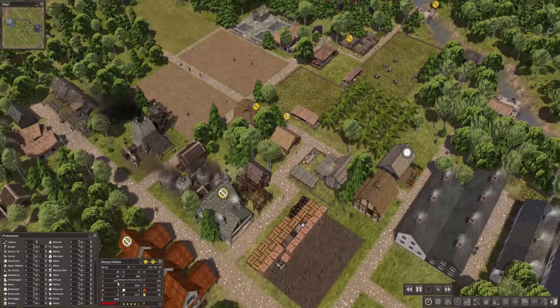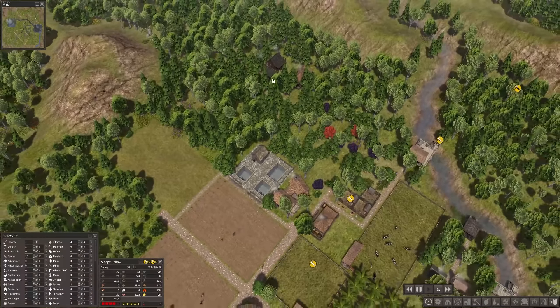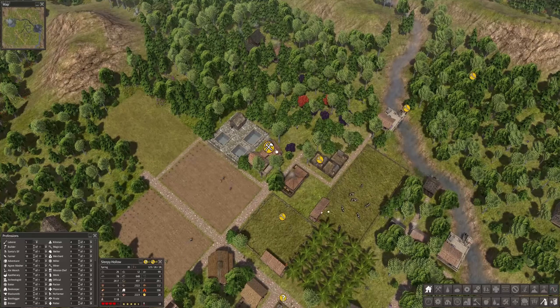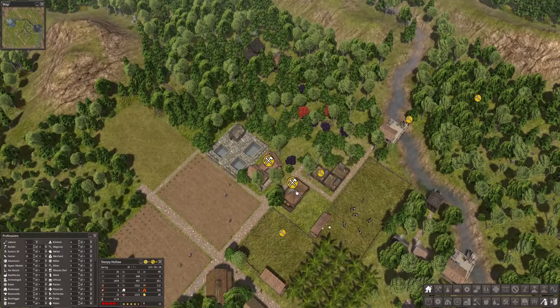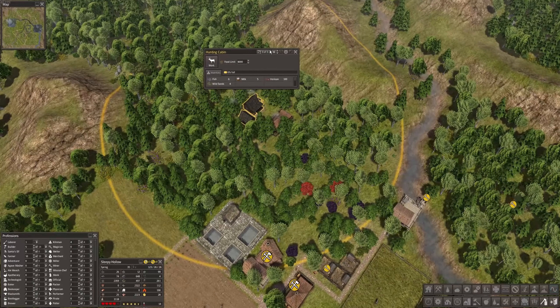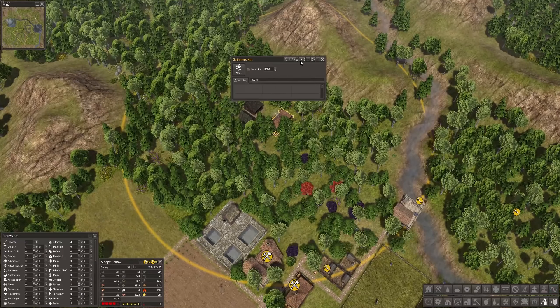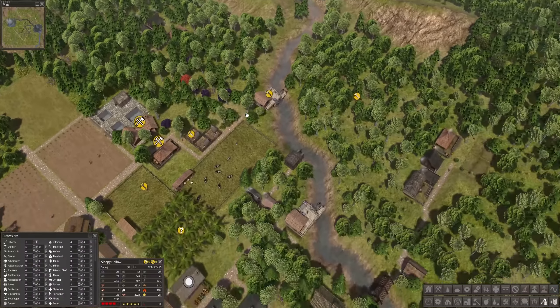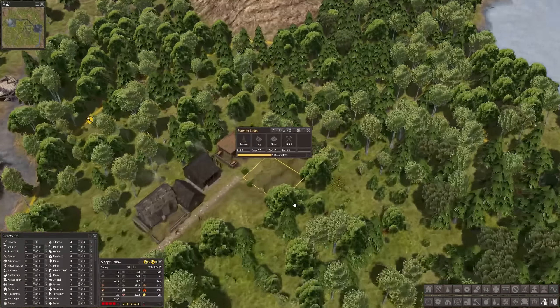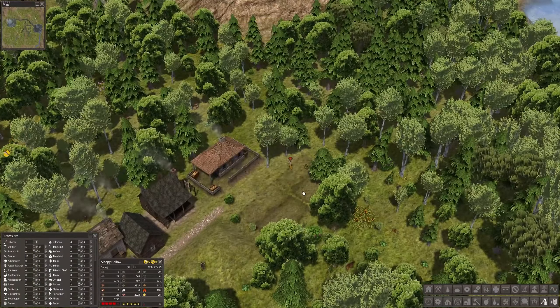We are at 3000 food, so even during winter we grew just a tiny bit. I'd also like to get rid of this hunting cabin — I don't think it works for us anymore. We have those two gatherers working and they are quite full. The log is also going down — we need a lot of firewood, but I'm also producing coal now so we should be fine. Still, I'm going to build a few more forester huts.